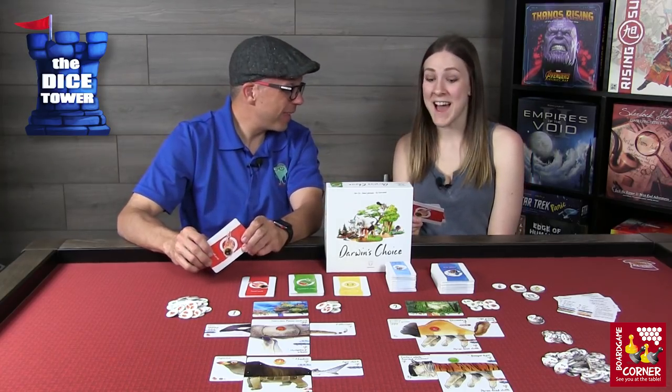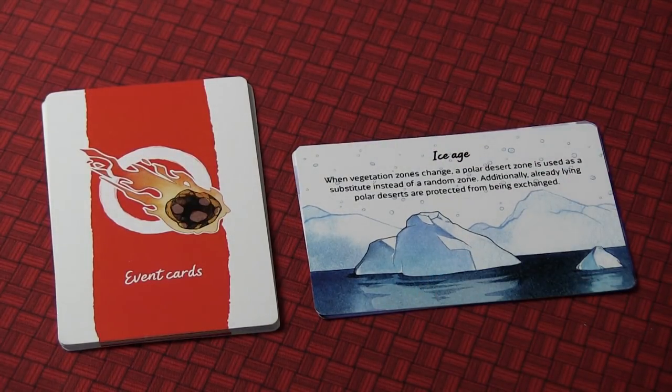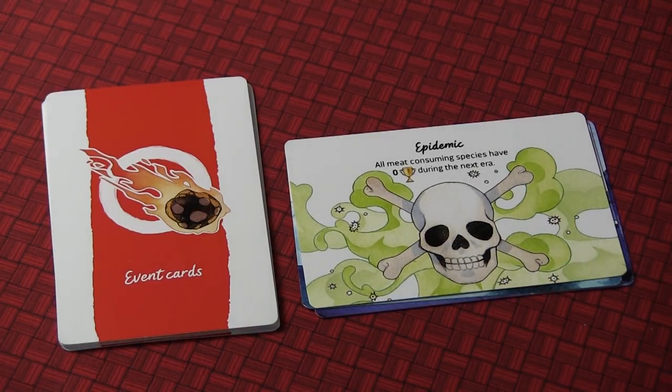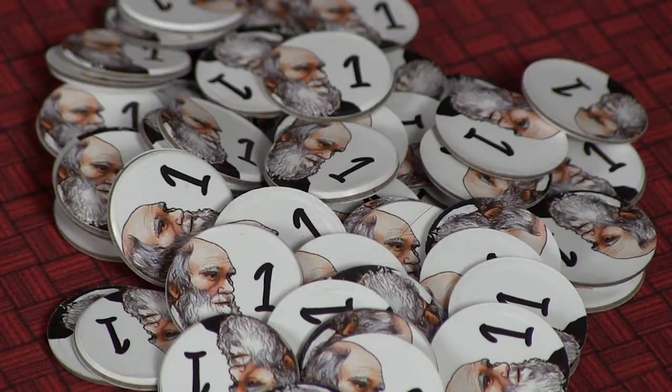A few other favorites include the ice age, where the new random zones become polar deserts and all polar deserts are protected. There's also the epidemic, where all meat-consuming species have zero strength for the next era. That strength is really important because it's how you score lots of Darwin points — the first, second, and third strongest animals get three, two, and one Darwin points respectively. Losing that could be a big setback if you have the strongest animals.